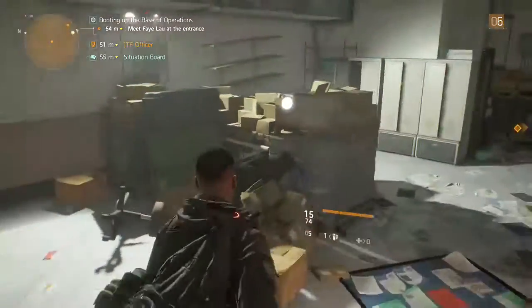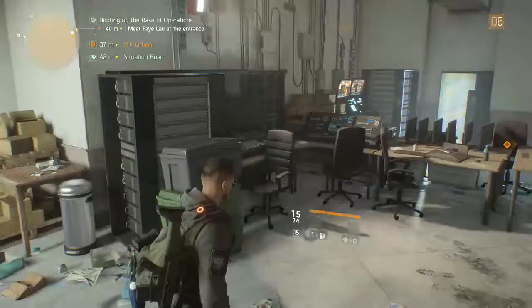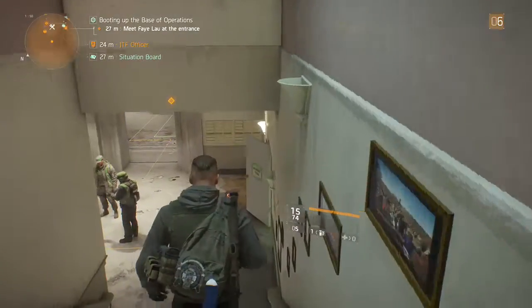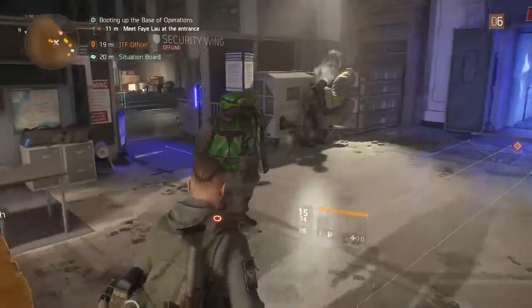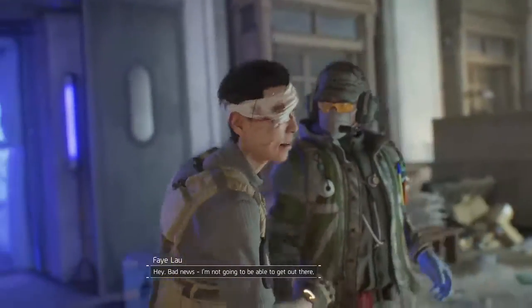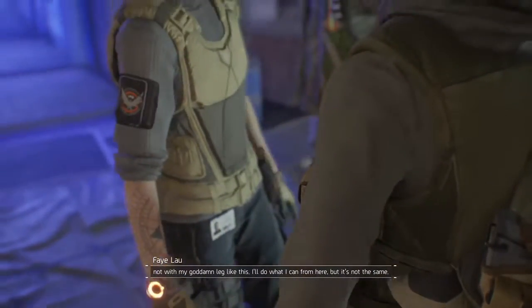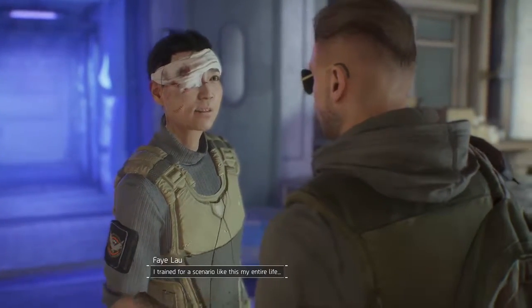We have safe houses still scattered throughout the city as well, so this is nice. It's telling us to meet Faye. There's a situation board and there's the stash. Here's Faye: "Bad news — I'm not going to be able to get out there, not with my leg like this. I'll do what I can from here, but it's not the same. You have no idea how much I want to be in the field. I trained for a scenario like this my entire life."